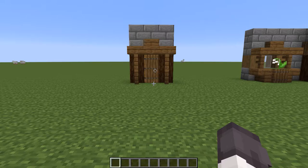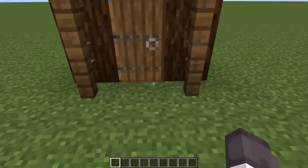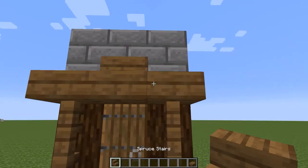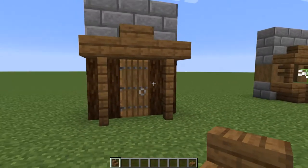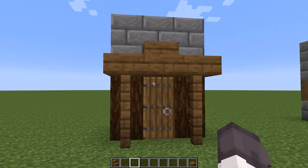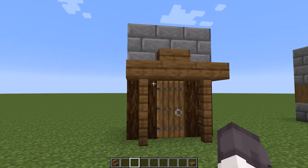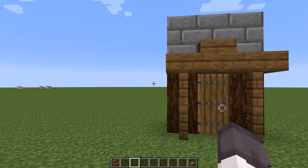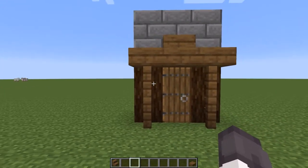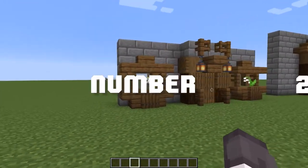Let's start with number one — this is the most simple one. It's just some spruce logs, some fences, a spruce slab, a spruce stair, and another spruce slab. This is the kind of door you want for a very simple, basic residential house. Nothing too special, because the other houses in your area are bigger and more interesting to look at, and this one doesn't really need that much attention. Moving right along to number two.